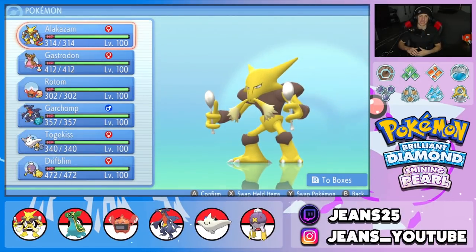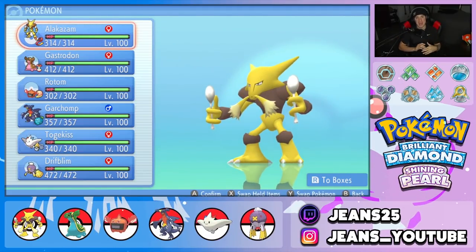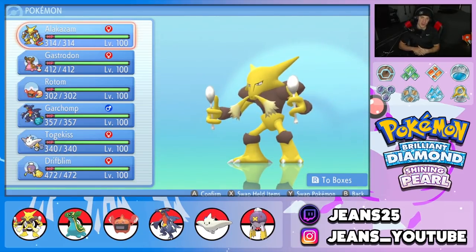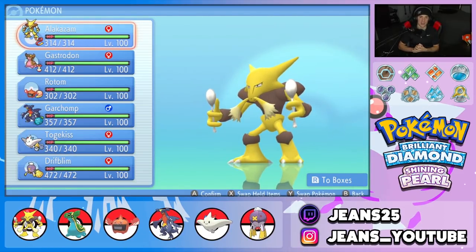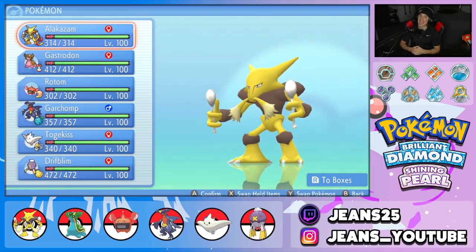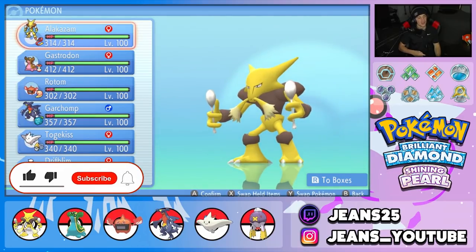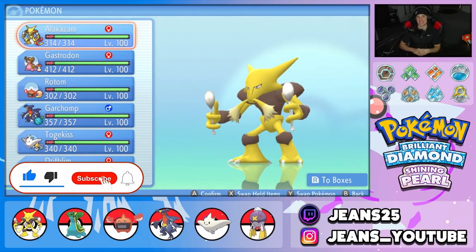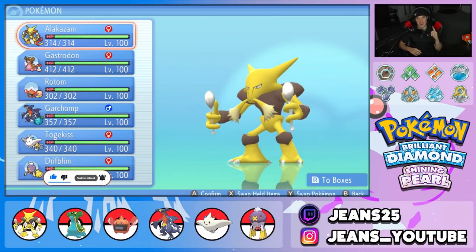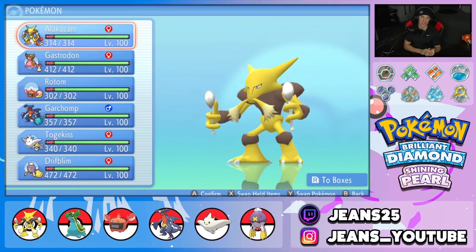What's going on YouTube, Jeans here, hope you guys are having an amazing day. Today we are back yet again bringing you guys some more competitive VGC double battles for Pokemon Brilliant Diamond and Pokemon Shiny Pearl. In today's video we're going to be showcasing this amazing Alakazam team that also features Rotom Heat and Drifblim. You guys are a no deal — if you do enjoy the content at any time make sure you support me as a content creator by leaving a like on today's video.